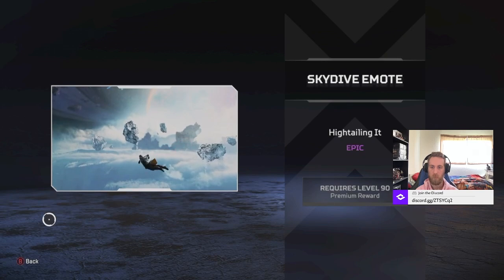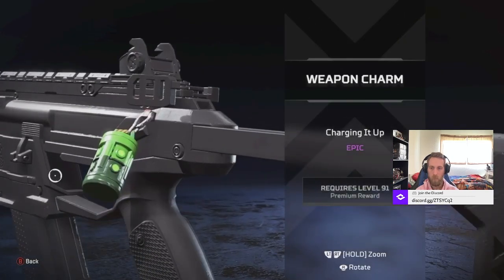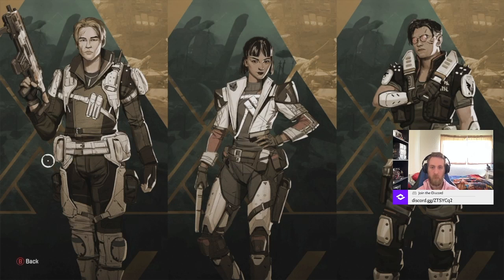And then we got another one for Ballistic - another Skydive, that one's pretty nice, at least it's way better than the Flip. And then we got a Weapon Charm - that's the batteries that you put in the Titans. And then we got this background from the Thunderdome. Thunderdome was in Kings Canyon, and that was the original game, so it was very small. Then they built upon it - that's why Kings Canyon was the first map.